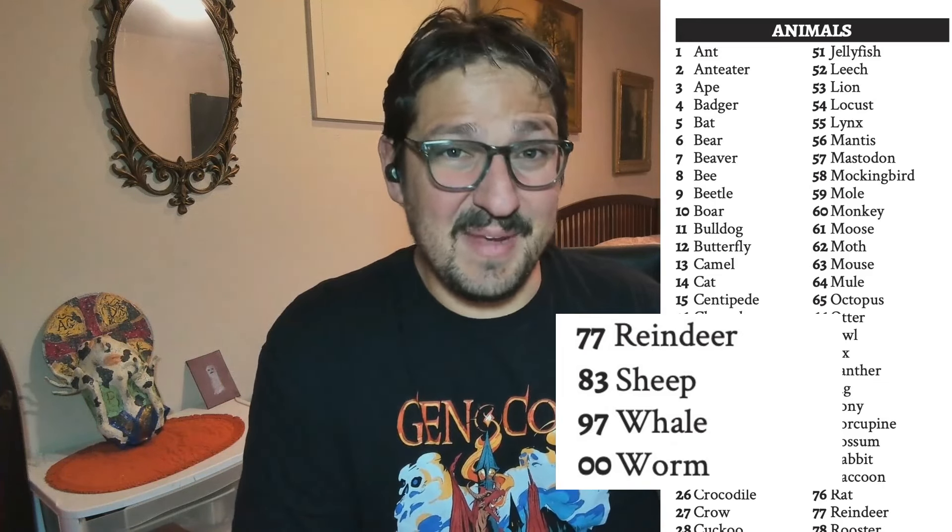Coats are made of animal skins all the time, so I had each player roll on this table to determine what kind of animal skin their coat was made of. The first two players rolled a 77 and an 83 — reindeer and sheep — two pretty reasonable animals to make a coat from. Then a player rolled a 97 and ended up with a whale skin coat, which was probably pretty thick and rubbery. And finally, my favorite: a player rolled a 100, which determined that their coat was made out of worm skin. Ew.